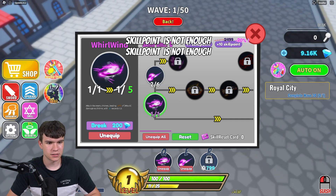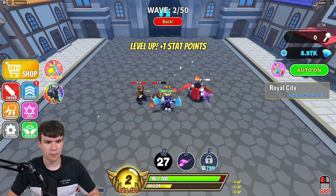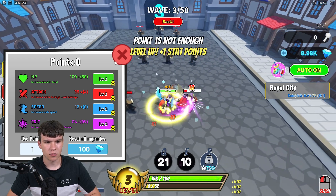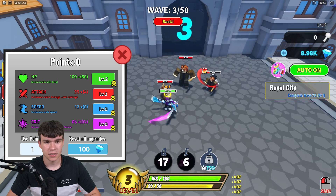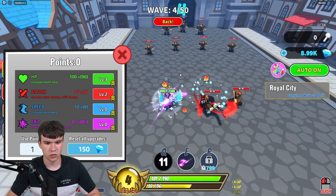I've just leveled up. Skill point not enough — let's level up this too. We already have a stat point to go in and spend. It does seem like that lasts a little bit longer now. I'm going to equip my HP because our health definitely does go down quite fast. So I'm just going to spend all that on health because we do not want to die.